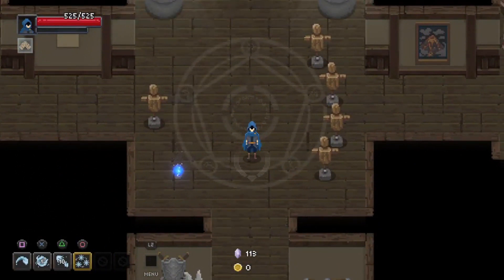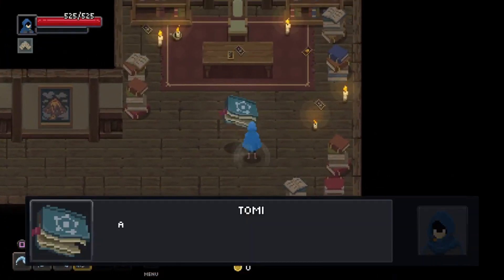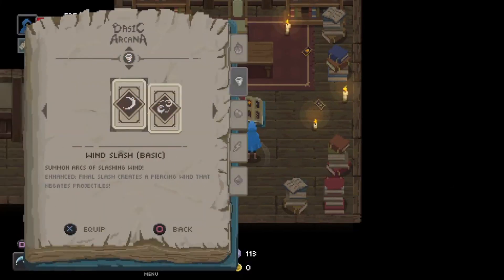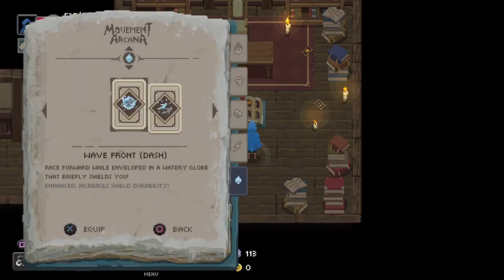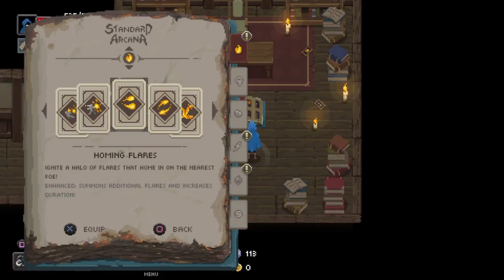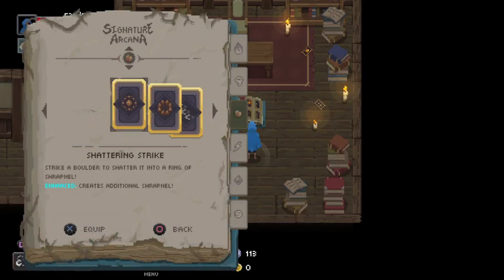Hey there, this is Sleepwalker and this is another episode of Wizards of Legend. Last time we completely sucked — got our asses handed to us. I'm thinking of changing things up. I like the dash, I'm keeping the dash. The beam, while it does work, I think we need something else. I like Chaser Barrage and some lightning.